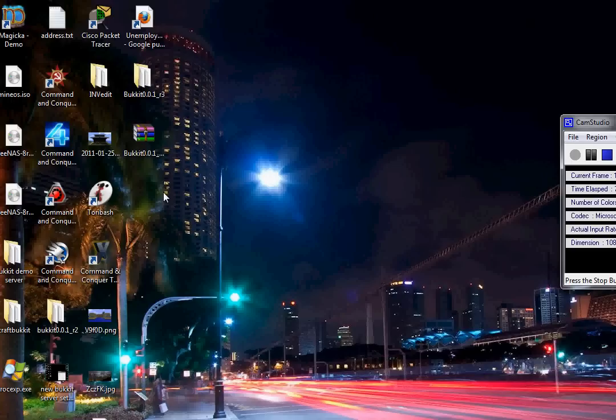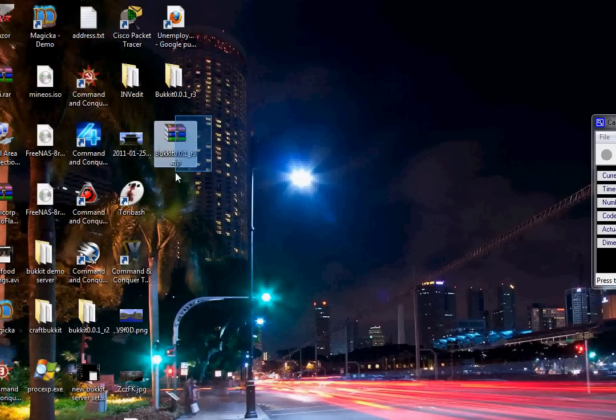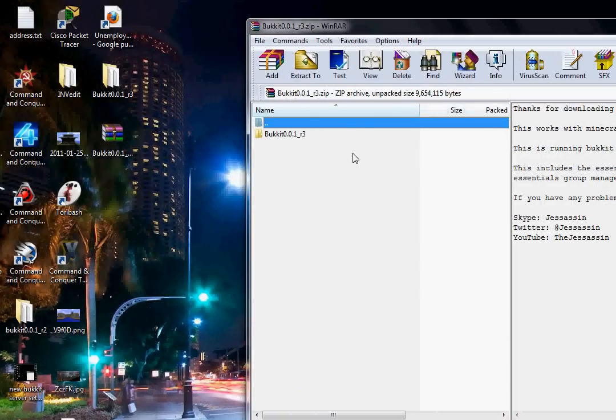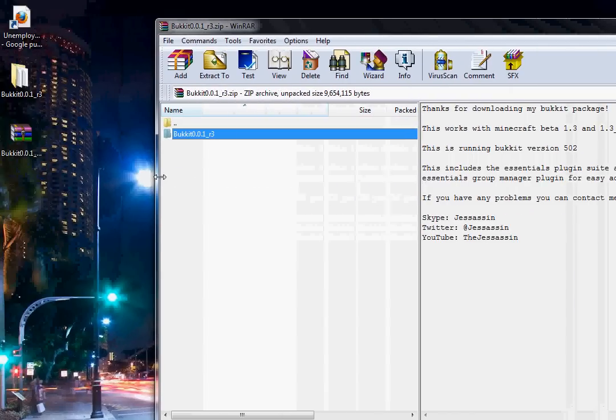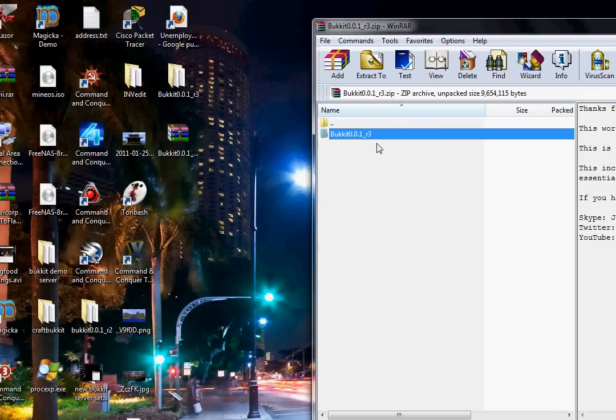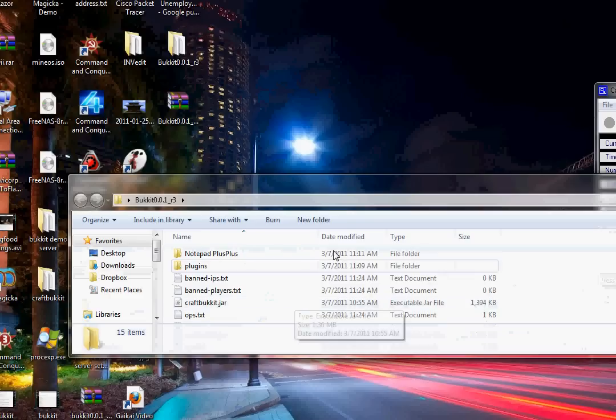This is going to be build 502 that I have here. The first thing you're going to do is download the zip file that's in the description. When you download that you'll open it up and you'll see this little message, maybe if you have WinRAR, and you'll also see this folder. Drag this folder onto your desktop or wherever you want to run your server from.